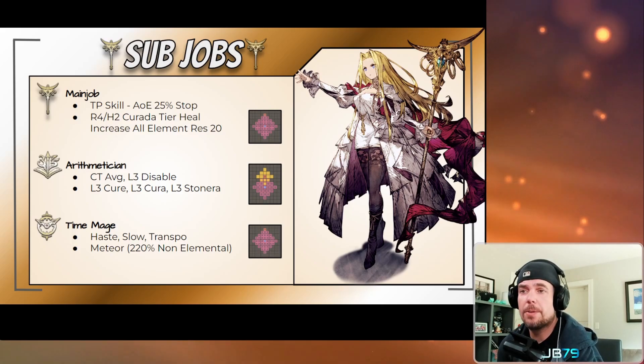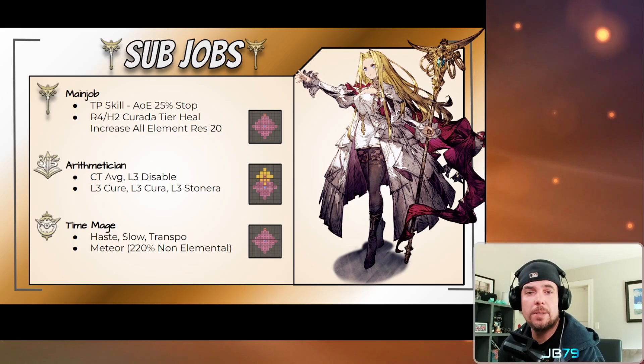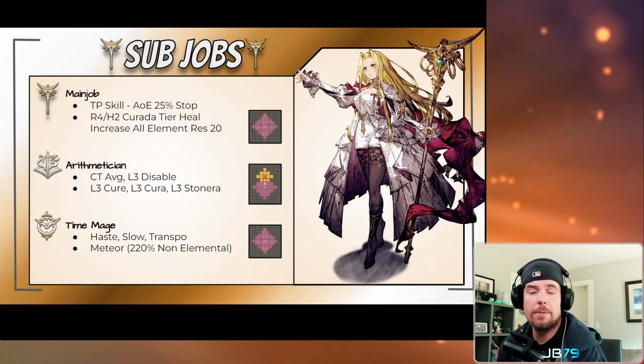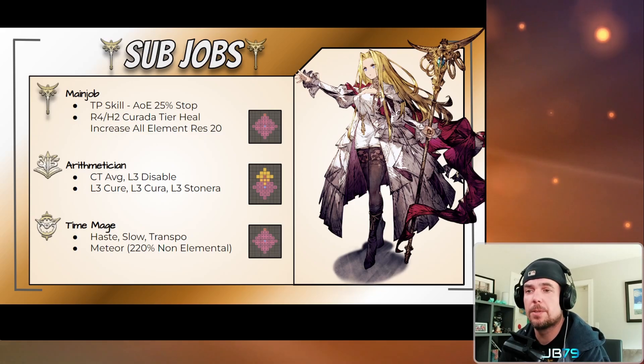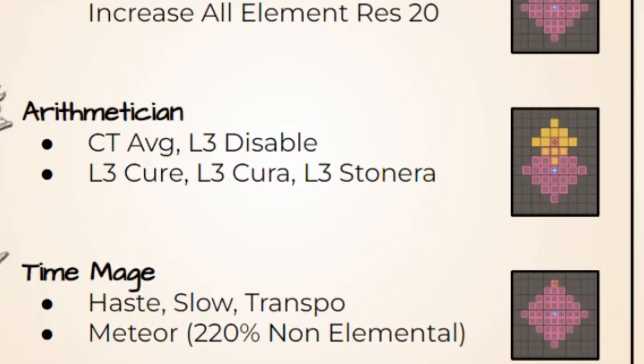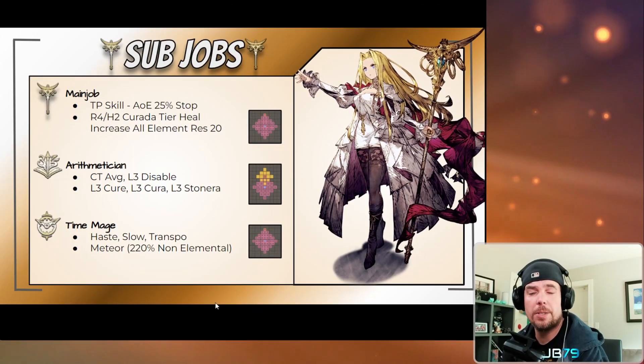In terms of her other sub jobs — Arithmetician and Time Mage — I won't go too deeply into these as they're both veteran jobs that have been with us for quite a while. Unfortunately for manual players, she does not get access to Quicken from Time Mage, though she does have Haste, which is very powerful as always. In lieu of Quicken, she got Meteor, which may be decent against targets stacking up high earth resistance, with a nice 220% modifier. For Arithmetician, CT Average and Level 3 Disable are nice skills for manual play — and the appeal of that sub job is also its instant-cast nature and very long range.